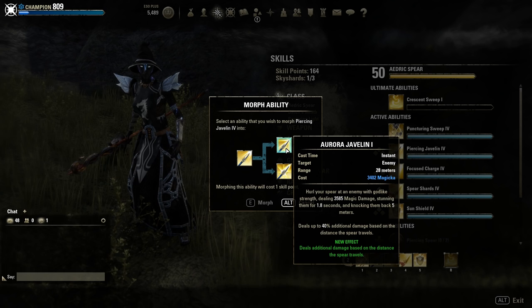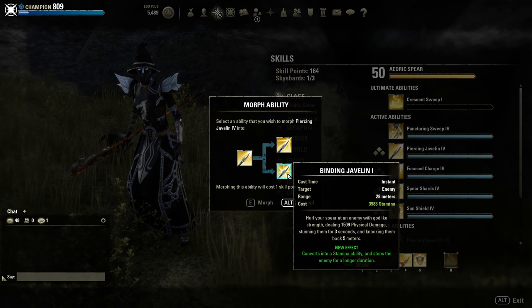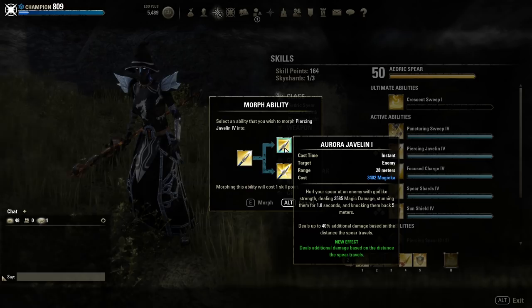Then we have Piercing Javelin — there are two morphs. Aurora Javelin deals additional damage based on the distance the spear travels. And the Binding Javelin is a stamina morph that stuns the enemy for a longer duration.